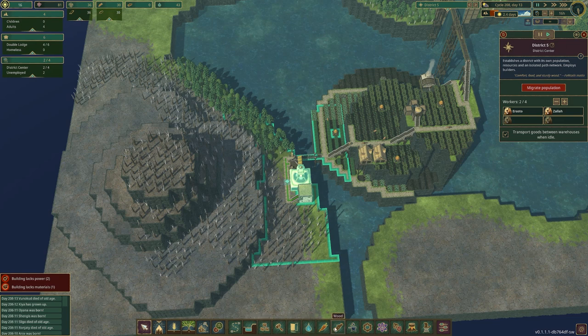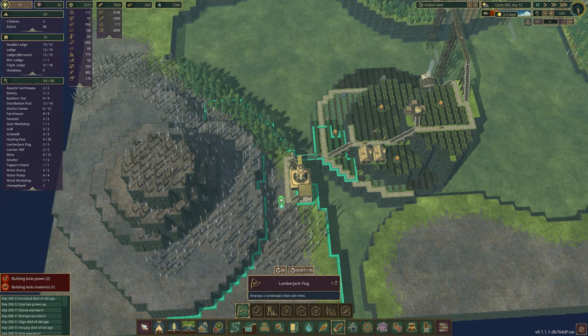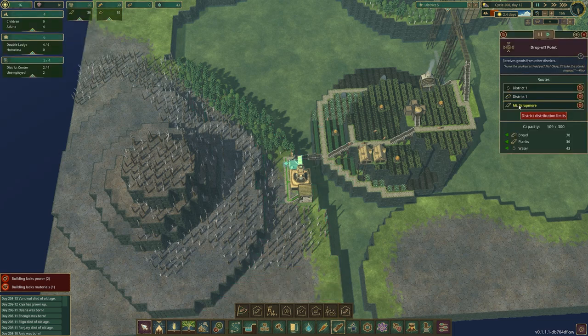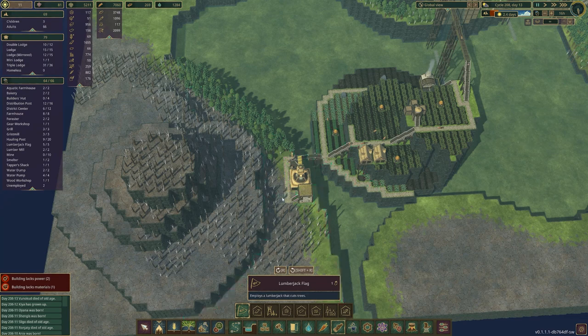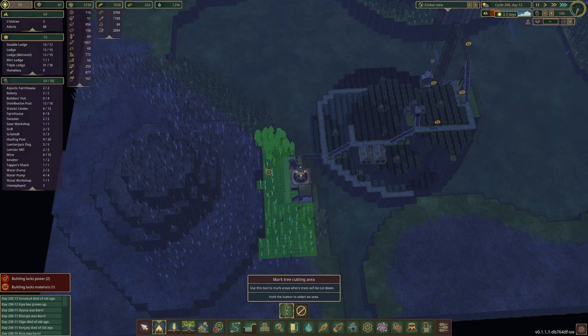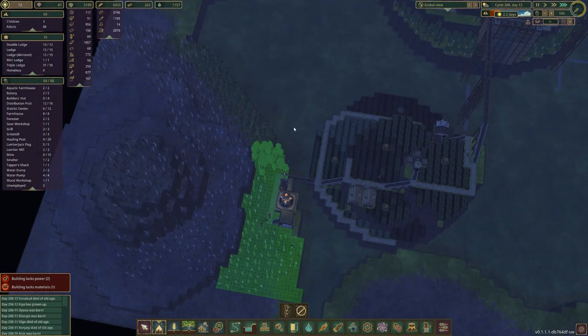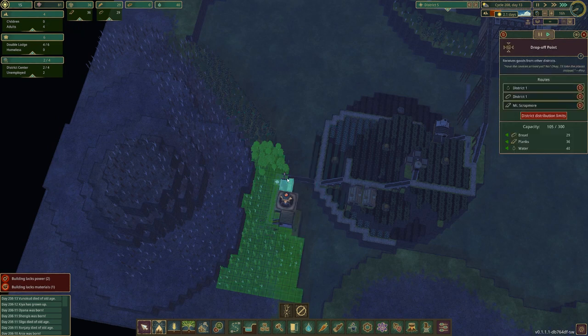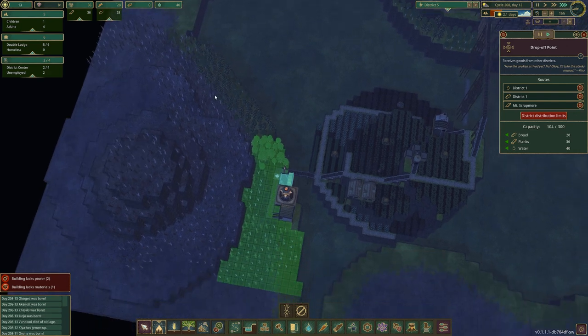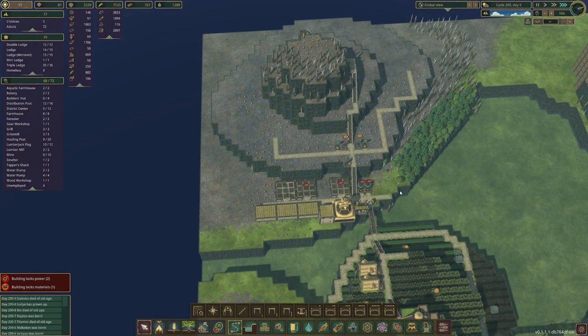Cool — so what do they need to do? You've got two people in the district center, that is fine for now. Let's get a lumberjack flag down here. We're going to get two lumberjack flags and cut all these trees down, like the nature-loving people — or beavers — we are. They've got food, they've got water, cool. They just need to finish building this and cutting that down. Okay, so now this mountain is pretty much naked, we can start actually working on it.